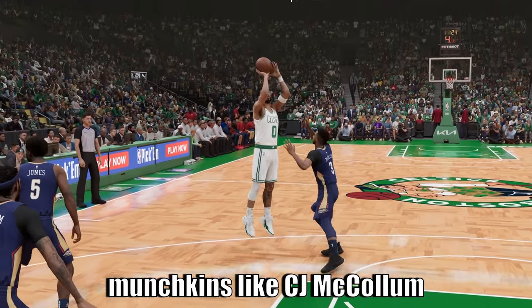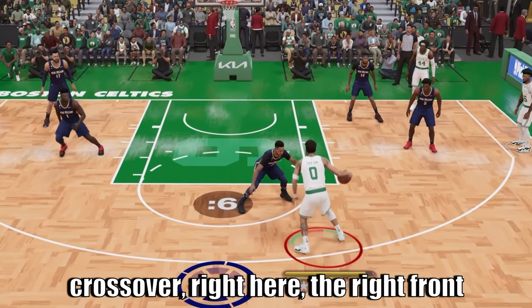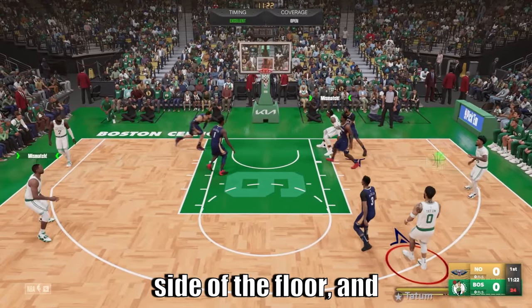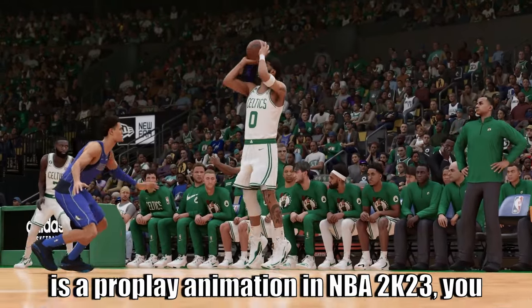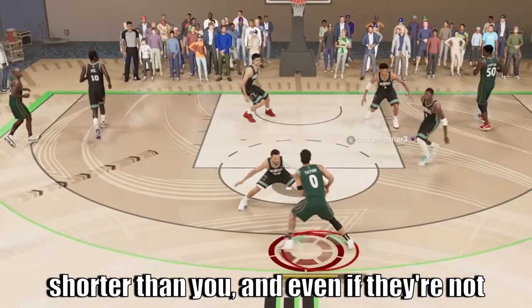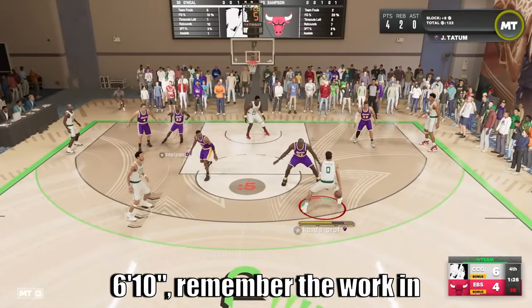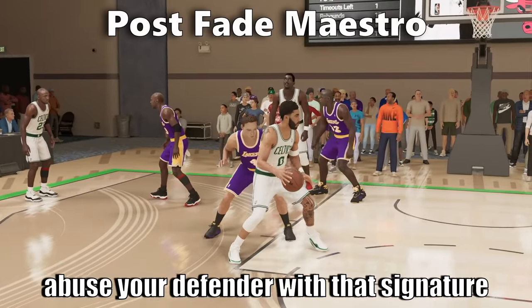And if you got tiny defenders like CJ McCollum on you, just set them up with your nice rhythm combo — switchback dribble, right tween crossover, left front crossover — and the right front crossover in combination gives you this nice hesitation dribble. CJ tries to cut off the left side of the floor, and from there you just hit them with that nice signature sidestep jumper. Even without pro play, you can see how uncanny the recreation of the signature move is in NBA 2K, allowing you to become Jason Tatum in a video game. And against someone like Keith Van Horn at around 6'10", the key is making sure their footwork is out of place before you abuse your defender with that signature sidestep jumper.